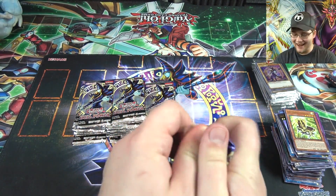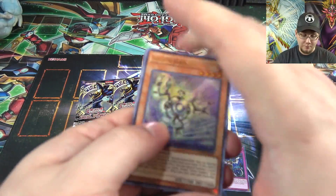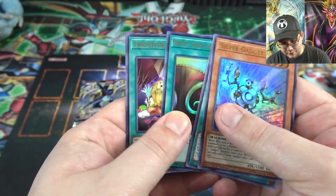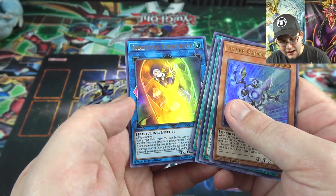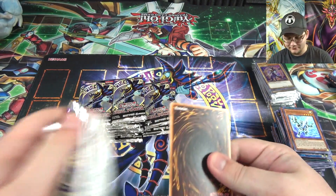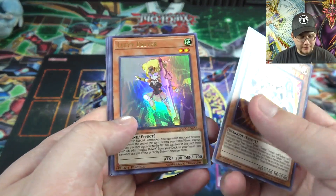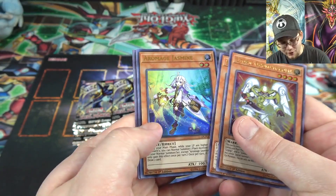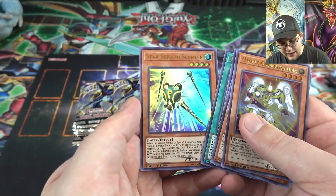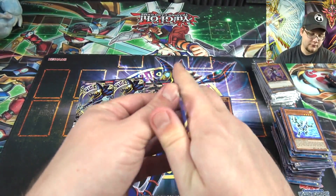I love this set — every pack has something good, at least one card that's really good. Pretty much all of them are worthwhile. Silver Gadget, Necroz Mirror, Magic Gate of Miracles, Fright Fur Patchwork, and Construct. It's either the link monster or the fusion we get at the end, I still say. Another Utopia Onomatopeia, Lefty Driver, Aromaseraphy Jasmine — another big reprint, finally got one. Must be kind of tough to get. Code Destruction and Star Seraph Scepter.